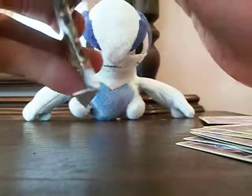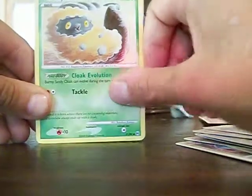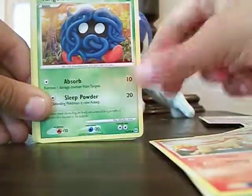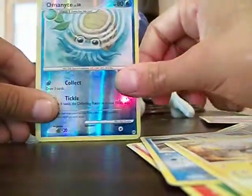Now for the Platinum Marses pack. Let's hope we get something good in this pack. Last time I got a level X. So we got a Bermie, Bonita, Tangela, Snorrent, Shinx, Omanyte — holo.